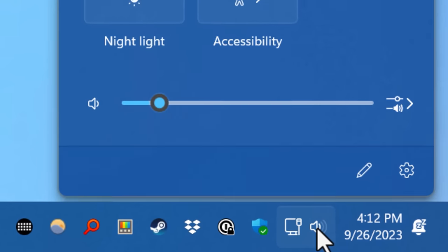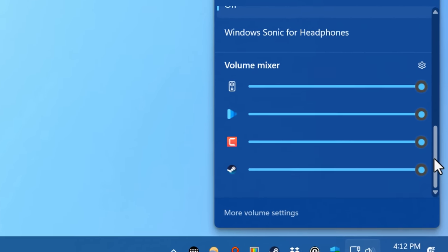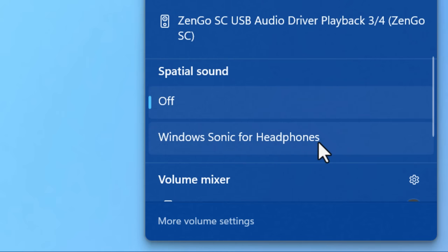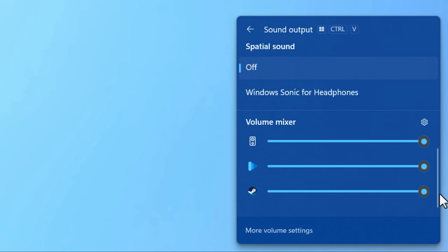There are some new features in the volume mixer. If you go to the system tray and click through, it now shows all your sound devices, and if you scroll down, it shows any currently running programs that have sound playing so you can individually adjust the volume of each. There's also an option to enable spatial audio for Windows, which is a kind of virtual surround sound — I probably wouldn't turn it on unless you're watching a movie, but it's cool that it's easy to find now.